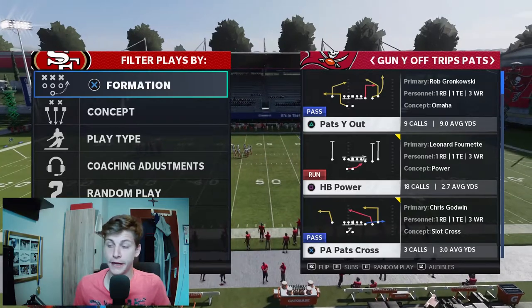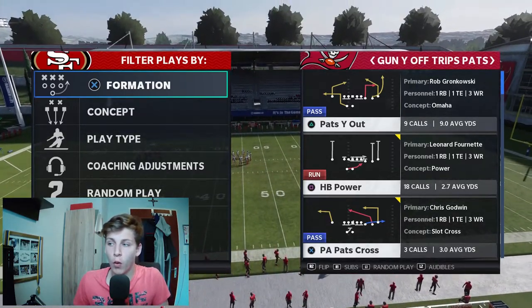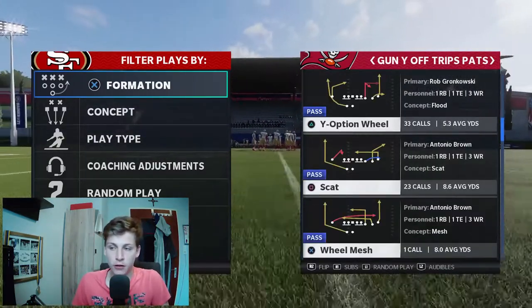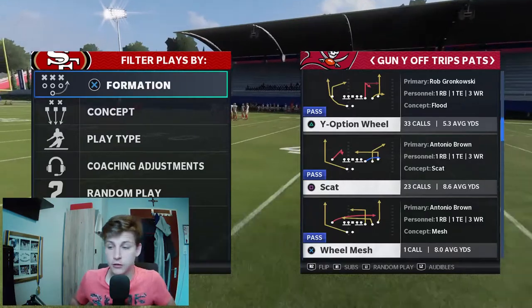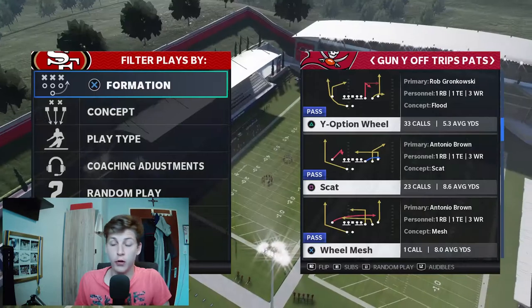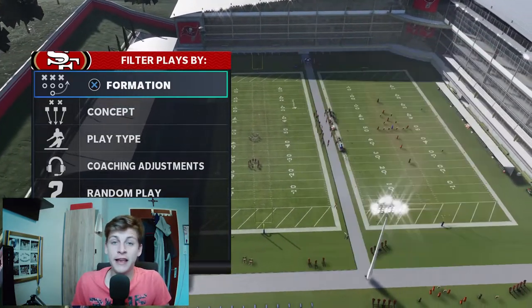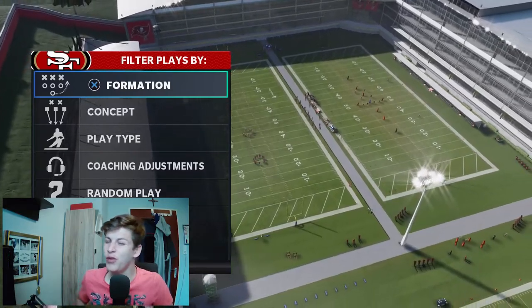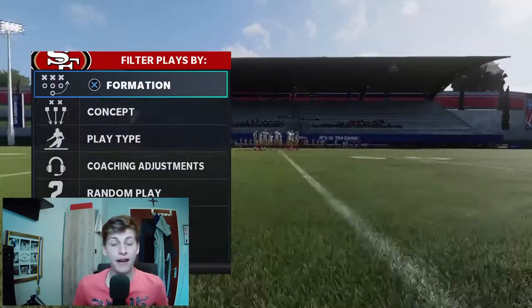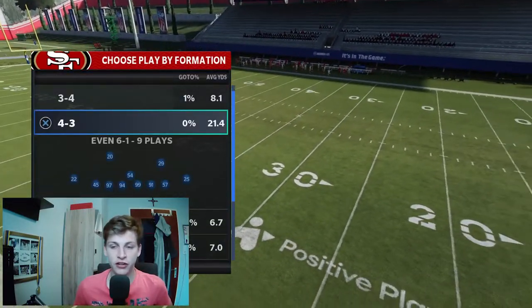If you guys don't remember, because it's been a hell of a long time since I lasted a video on this, we're talking about the Gun Y-Off Trips formation. I already talked about Pets Y-Out and Y-Option wheel, which is continuing going down the list. Next we'll talk about Scat. I appreciate everyone who's still watching me at this time of the Madden year — you guys are awesome, I appreciate the support. Tips are kind of dead because we know so much about the game now.